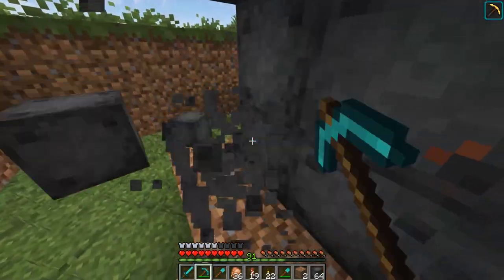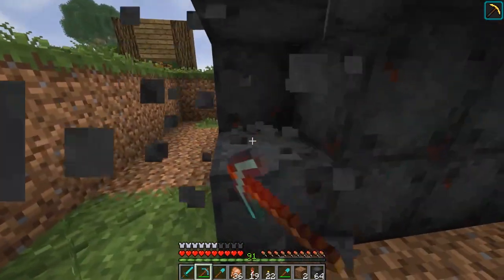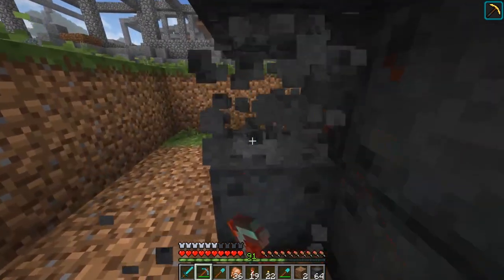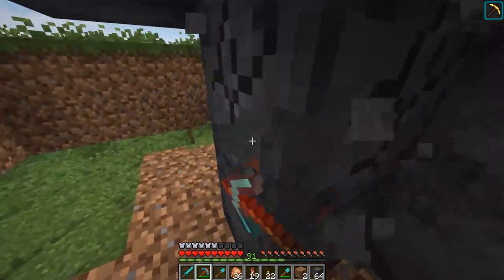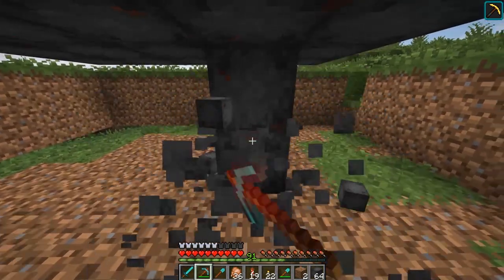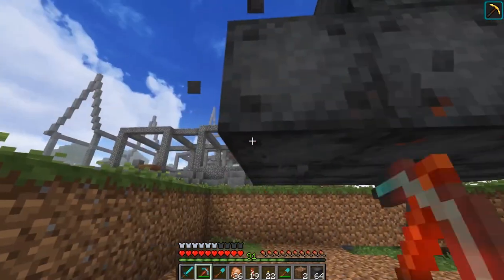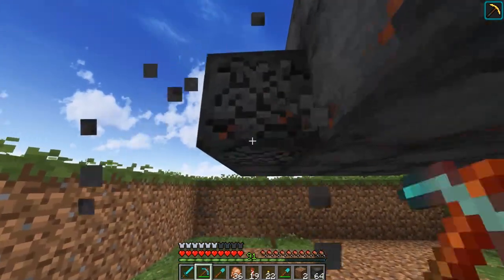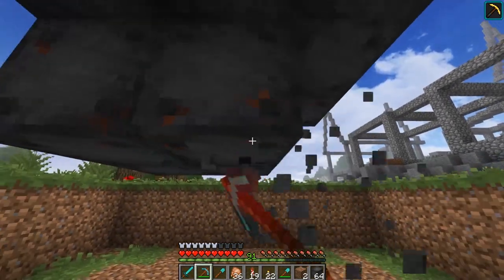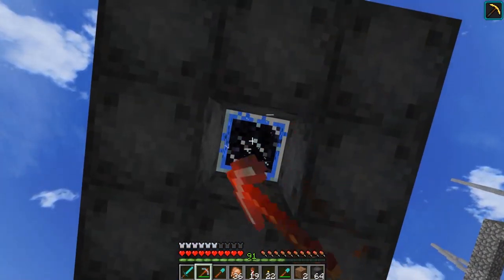Hey guys, welcome back to Building with Whip. Today we're starting off by taking our beacon down because we're not going to be doing much more mining. Before we get started on this episode, I want to update the map so we can see what's changed, since we've done a lot of planning. We're going to be working on building up the gatehouse of our castle right in front of us here. Let me finish this up and grab this beacon while we still have our haste buff.